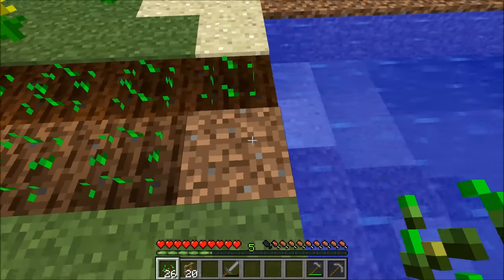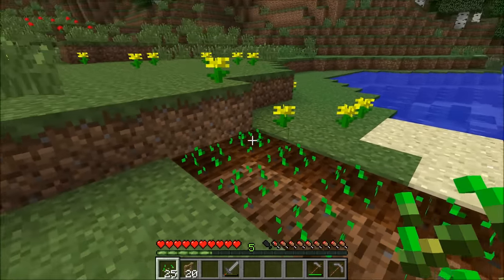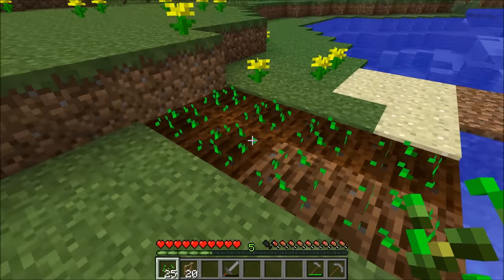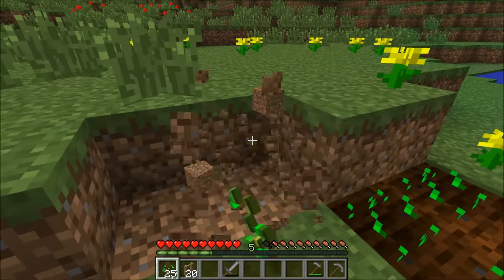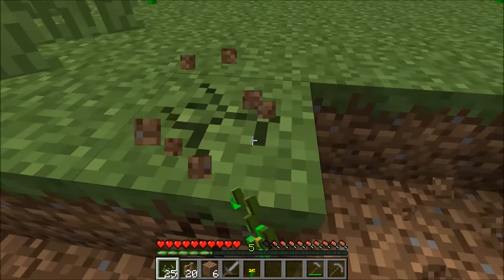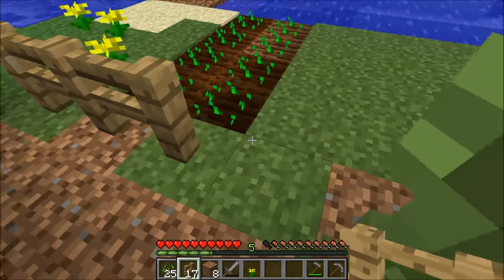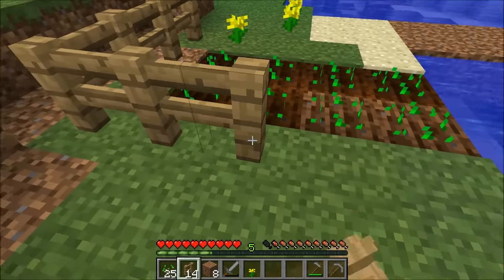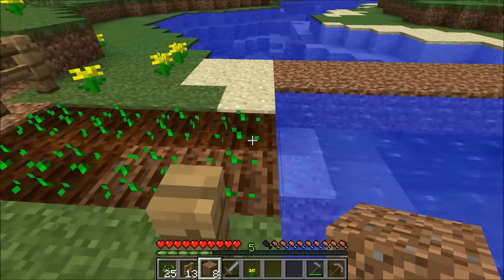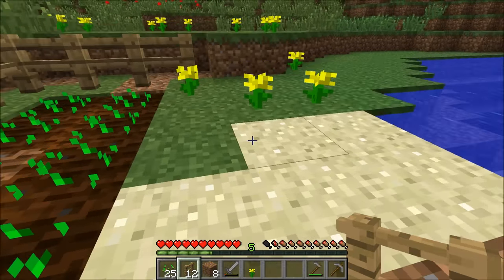Now here's the problem — you can walk over seeds and that's fine, but if you jump on them you'll destroy them. I shouldn't have done that — I killed my seeds. Let's re-hoe that and plant more seeds. You don't want to jump on seeds. You also don't want animals like sheep, cows, or monsters jumping on your farm. That's what fences are for. I'm going to make a little more room and put a fence around the farm.